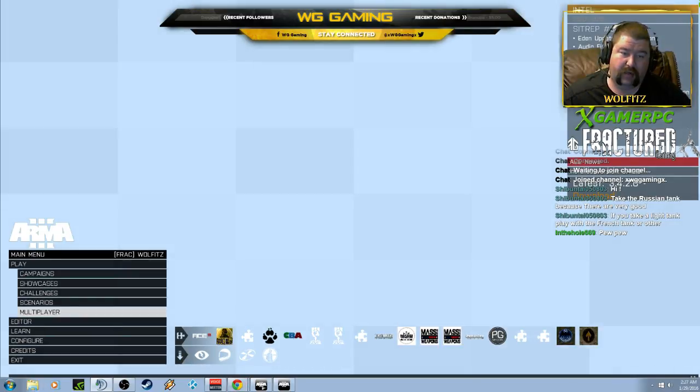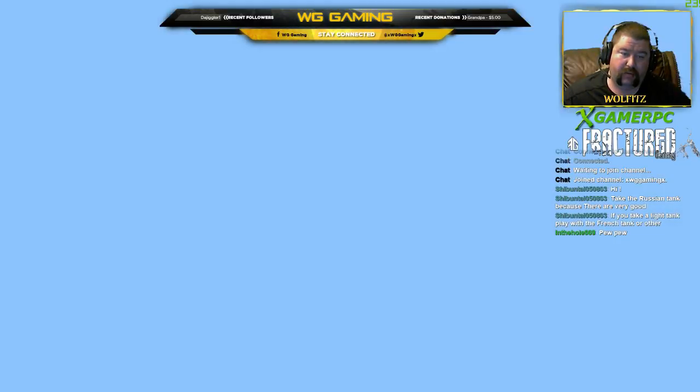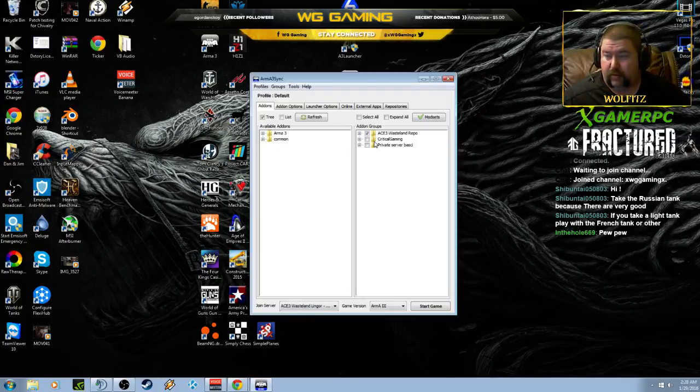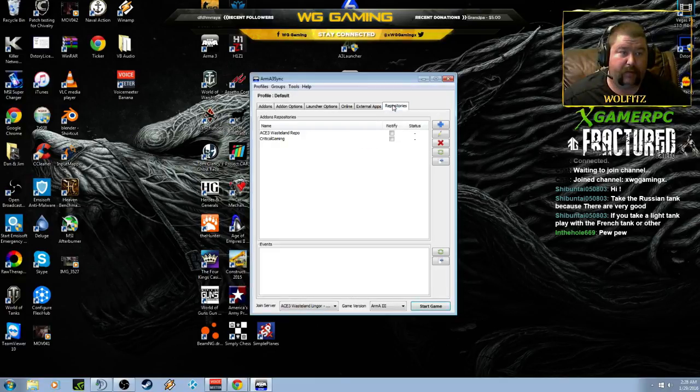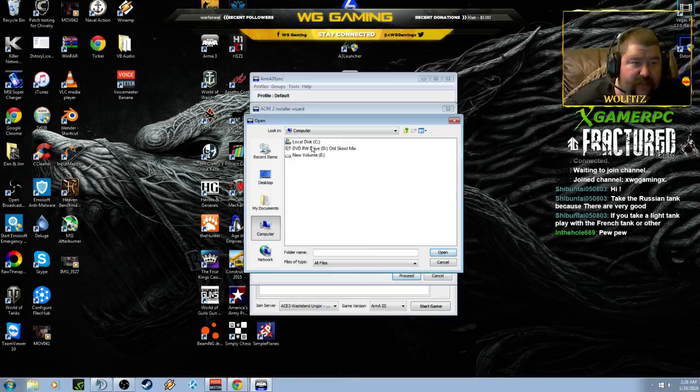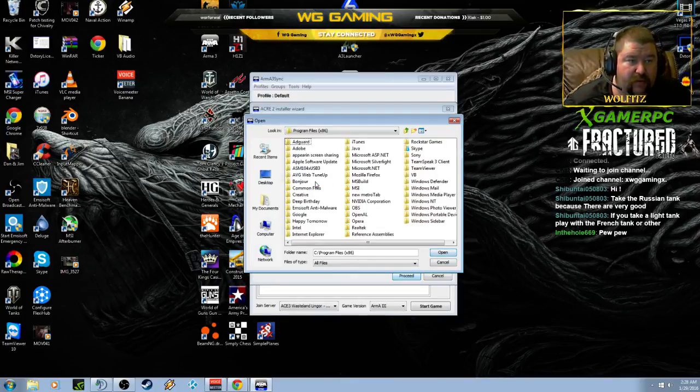Can you hear me in TeamSpeak? Yeah, okay. So I'm just gonna relaunch the server with the ACRE 2 mod instead of ACRE 2 Omnibus. So in the Arma 3 Sync thing, just tell it to do the ACRE 2 installation. Go to Tools and then ACRE 2 Install — there we go. So TeamSpeak 3 — go to where your TeamSpeak is. You'll have to close out TeamSpeak for it to do its thing. And then make sure you launch TeamSpeak with administrator.